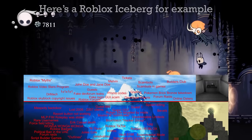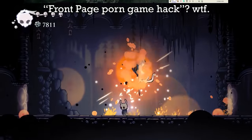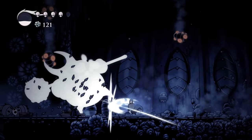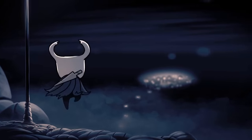If you don't know how icebergs work, basically the further down the image we go, the more obscure or mysterious the entries are supposed to be. With Hollow Knight being a fairly recent game and the fanbase being fairly large, it's hard for anything to really be all that obscure without it just being made up. But thankfully, that's not the case here. So let's dive in.